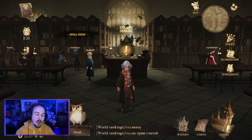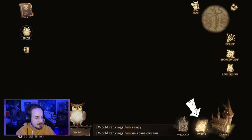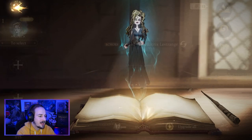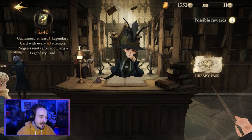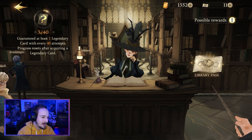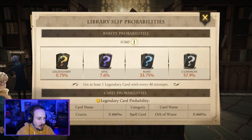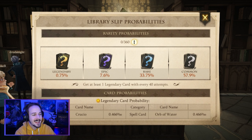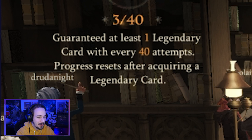We are starting off with one of the most common ways of getting cards in general: the library and the library pass. If you click on cards in the bottom right and then see 'get cards' in the top right, you get to the library where you study magic by utilizing your library passes. One library pass grants you five new cards with a 0.75% chance of a legendary card. There is also a pity system — every 40 attempts in the library you are guaranteed a legendary card.